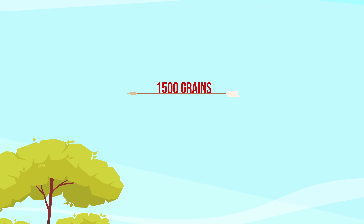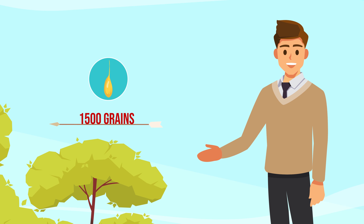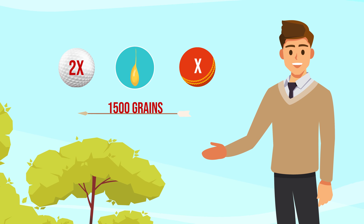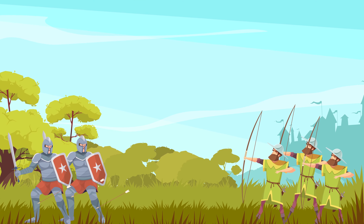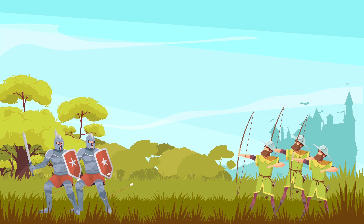But think on this. A longbow arrow weighs roughly 1,500 grains — yes, they weighed and still weigh arrows based on the weight of a single grain of barley. This means a longbow arrow can weigh twice as much as a golf ball, is nearly the weight of a cricket ball, and can travel at a speed of roughly 150 feet per second. Whether or not you're wearing armor, getting hit multiple times by those arrows is still going to hurt.